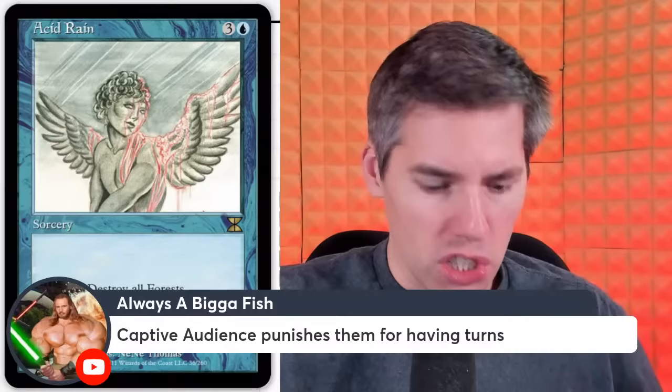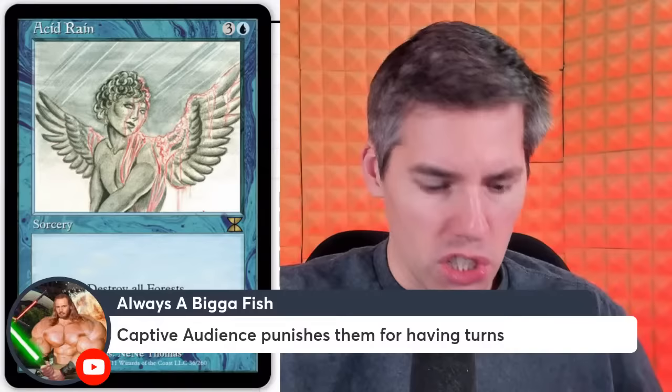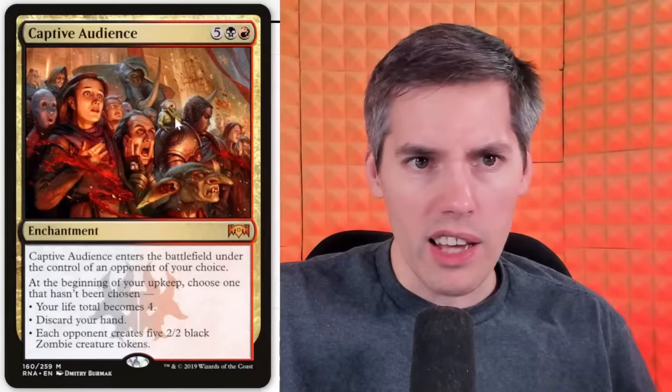Always a bigger fish — Captive Audience. Punch them for having turns! We have a red, black, 5-generic — Captive Audience enters the battlefield under the control of an opponent of your choice. At the beginning of your upkeep, you choose one that hasn't been chosen: your life total becomes 4, discard your hand, or each opponent creates five 2/2 black Zombie creature tokens. I will absolutely accept that.